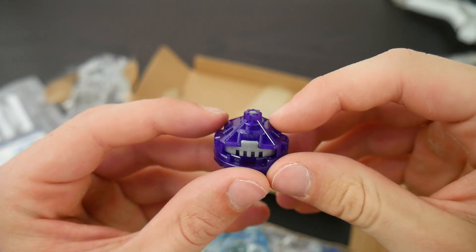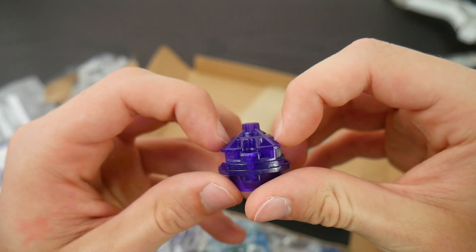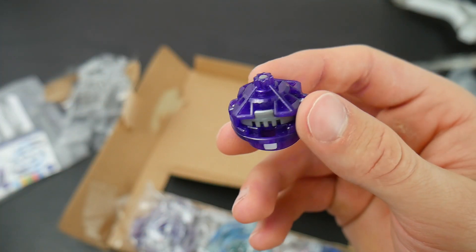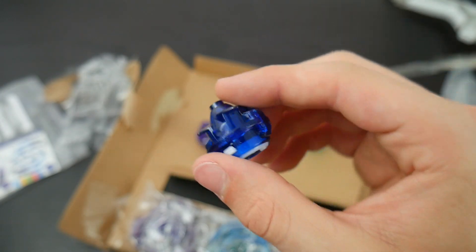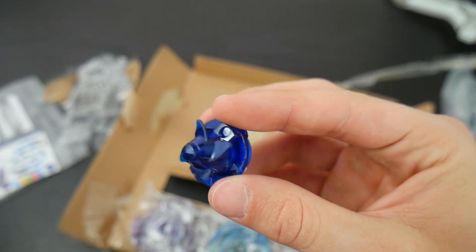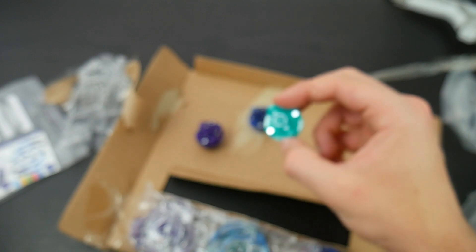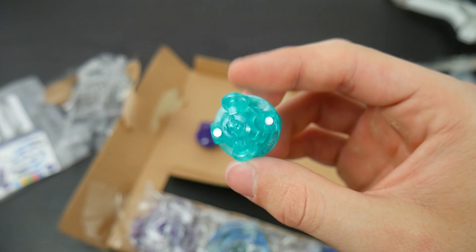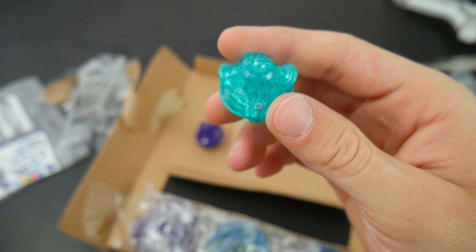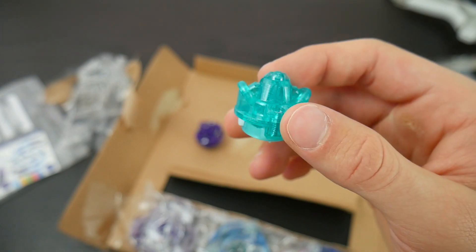Then we have the drivers for each bay. First we have the driver for God Valkyrie — it's gonna be purple and silver, seems to be pretty good. Next we have the driver for Blaze Ragnarok — this doesn't really have a gimmick but it's overall a pretty good stamina driver and it's dark blue. And then finally we have the driver for Christ Satan — it's hard to see any details but it is a really nice light blue, kind of like teal color — actually this is my favorite color.